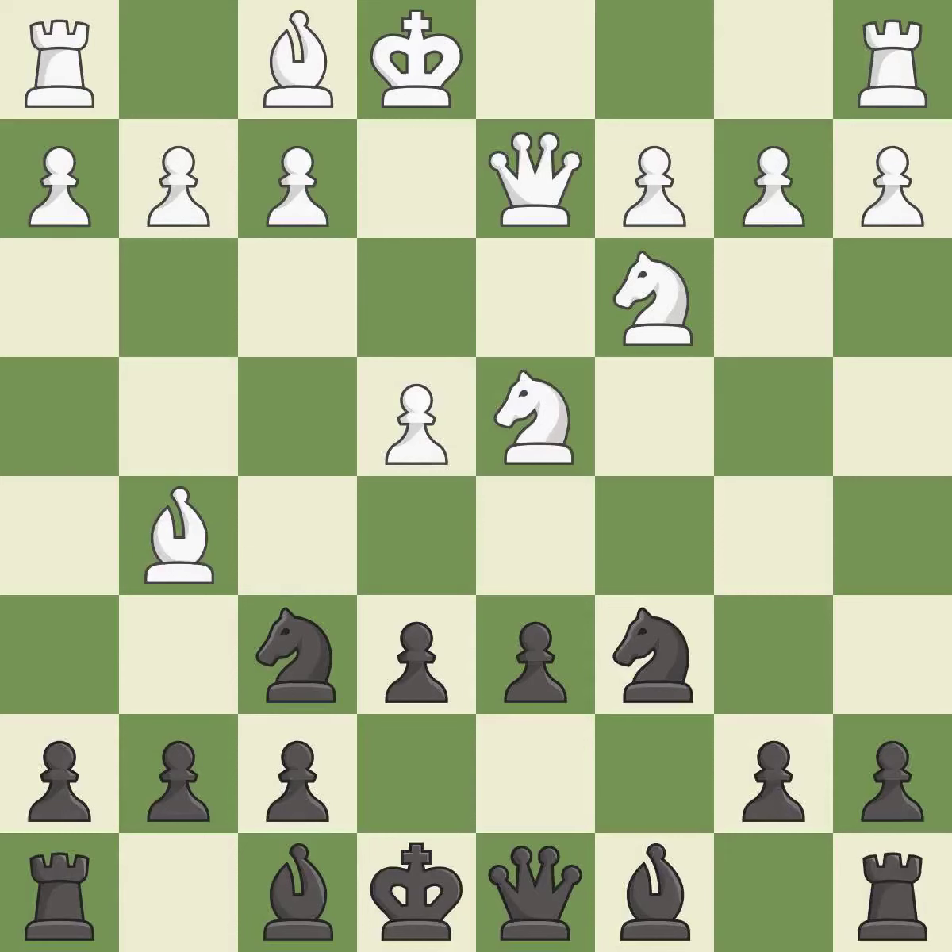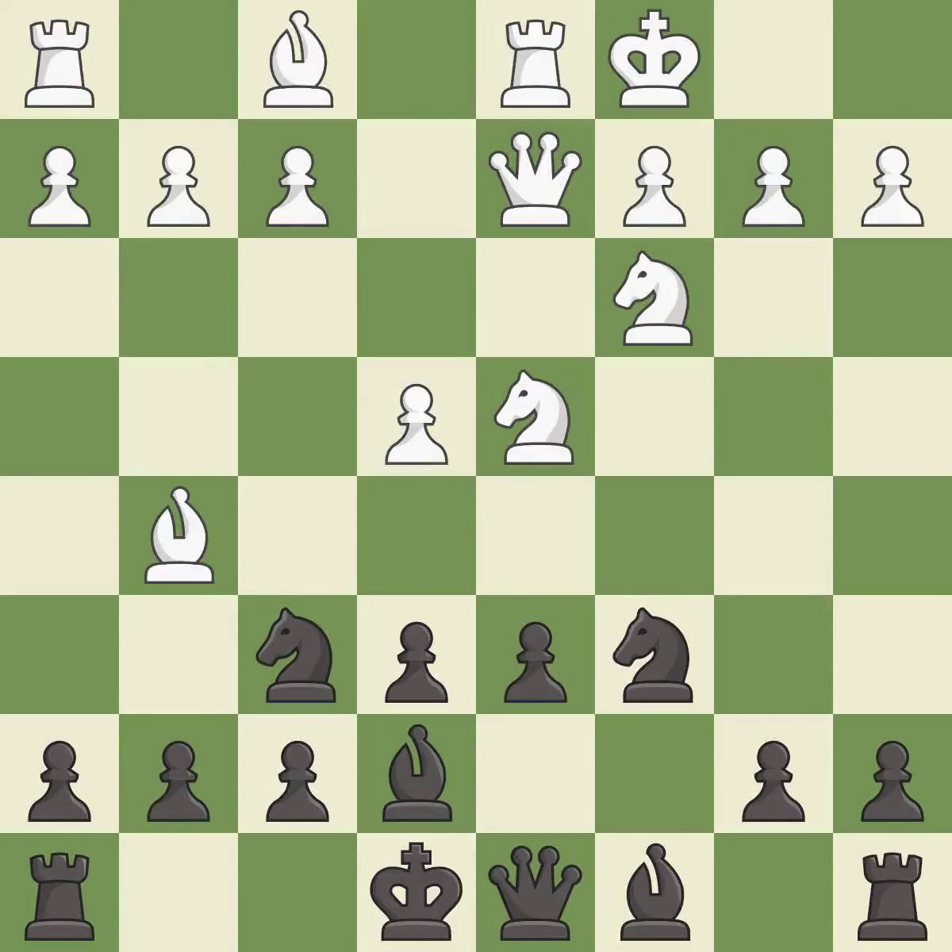Qd2 supports the bishop on g5 and prepares to castle queen's side. The bishop develops, unpinning the knight on f6 and preparing castling. Queen's side castling gets the king out of the center, activates the rook, and seeks to start an attack on the king's side.